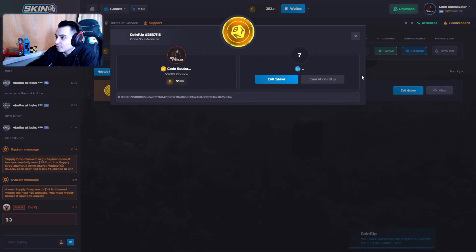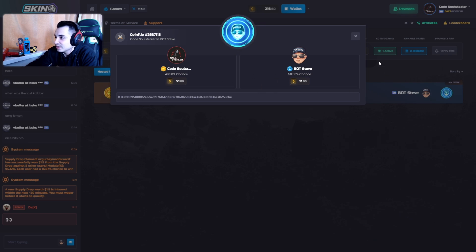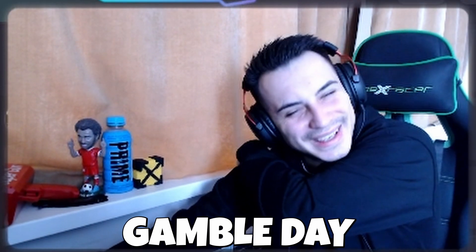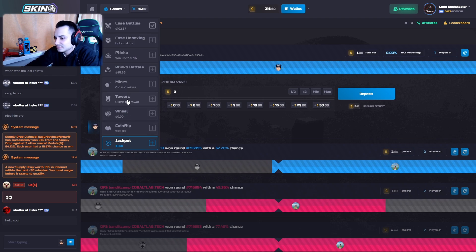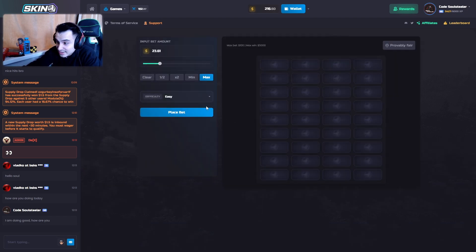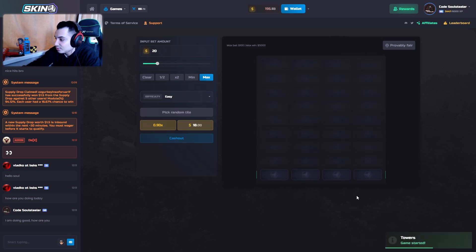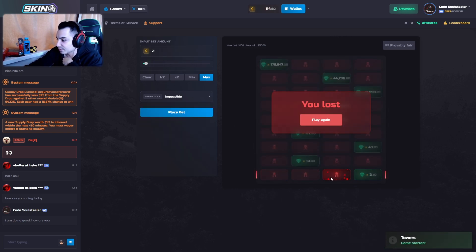Typical coin flip where you just call Steve and you beat Steve — just as easily. Today is not a camp day. And of course, the jackpot, where you can get some money in and just enjoy. Right now I want to play towers. The usual thing I do is either I go easy or I go impossible and go for four — that's basically what I do.